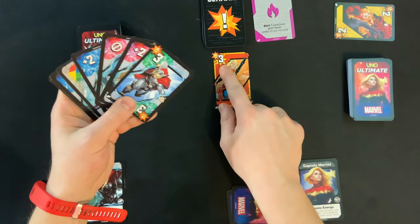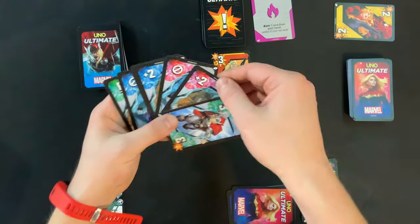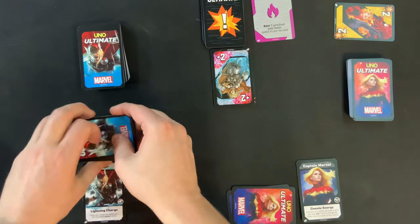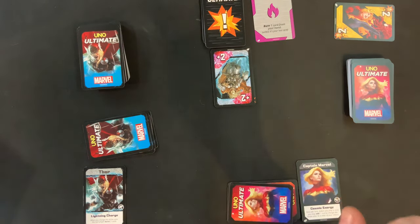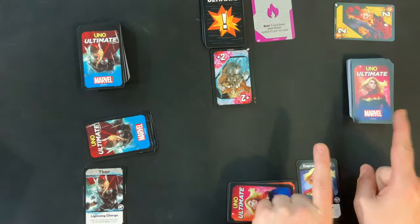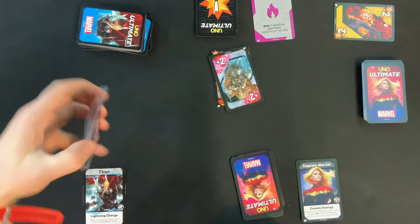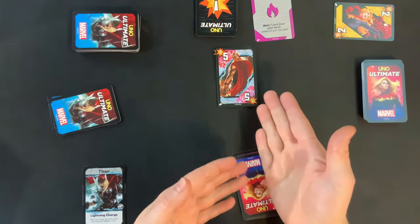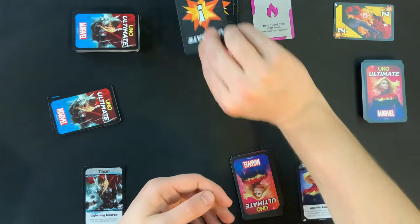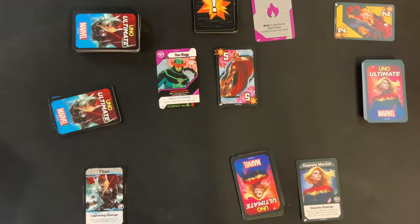Moving on to Thor's turn, he can play either a red, a three, or a wild. Let's say Thor plays this Draw Two card — that means Captain Marvel is now going to draw two cards from her life deck. Whenever someone makes you draw cards, your turn is skipped, so it goes right back to Thor. Let's say Thor plays this five next — since it has an exclamation point, he flips over the top card of the danger deck, and now we have our first villain in play.